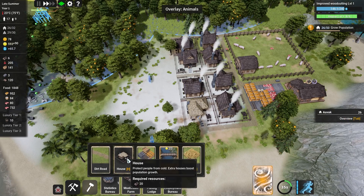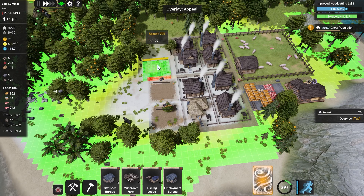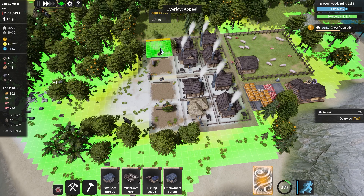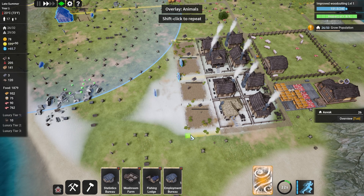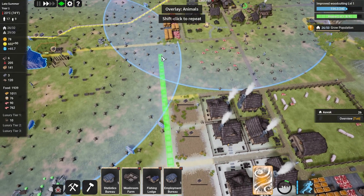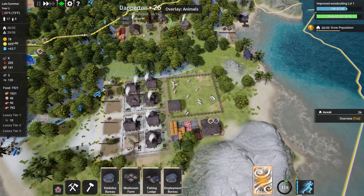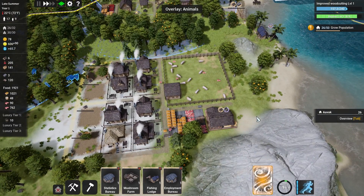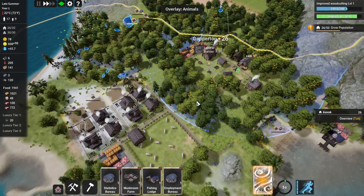If we have a look down here, only one of the homes doesn't have someone living in them. Let's go ahead and set these up. I think at this point we're going to run a little road around them. We don't want this one to be diagonal. There we are - we'll connect that up there.